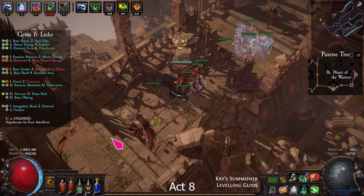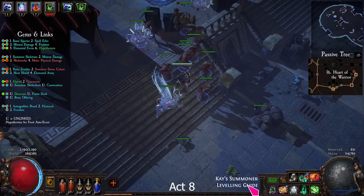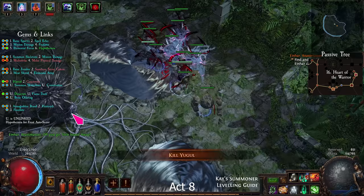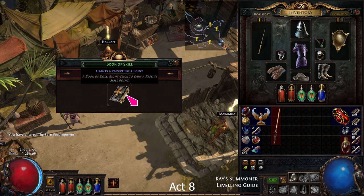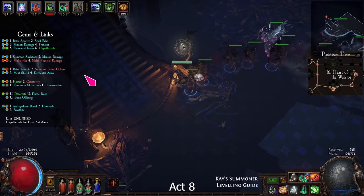Run all the way to the Lunaris Concourse. From the waypoint, go down and left to find the Bathhouse. Unlock the Luxurious Hideout and complete the trial. Go to the High Gardens and kill the boss in the Pools of Terror. Take the skill book from Hargan, Maramoa, and Clarissa. Take the waypoint to Lunaris Concourse. Go up and left to find the Lunaris Temple. Kill the boss on level 2.